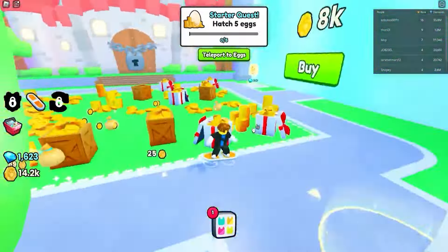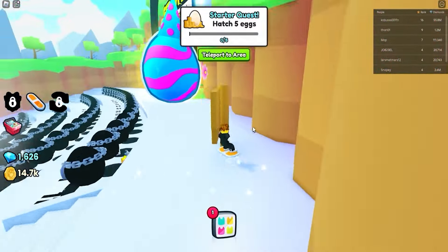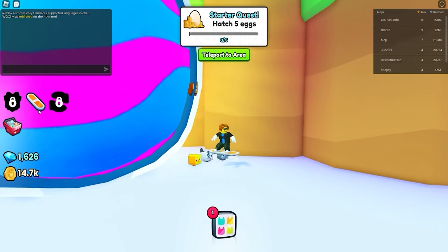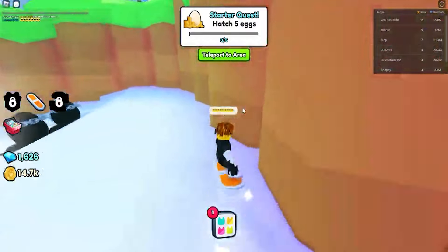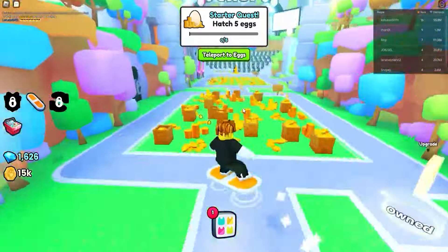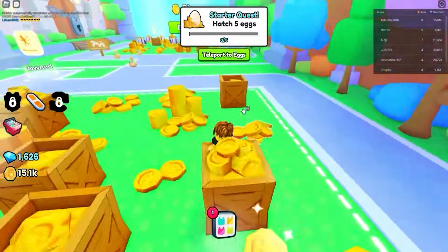Let me show you a secret — go to this side, all the way to the back, right behind the egg. Then go to the chat and type in six cool emojis like this. If you do this and comment that you did it, you will have the most chance to win the 500 Robux giveaway. Make sure to tune in every day because I drop brand new codes daily and will keep you guys up to date.